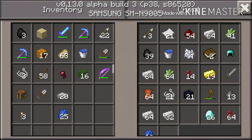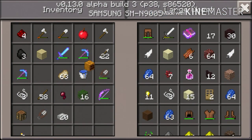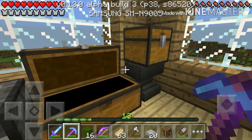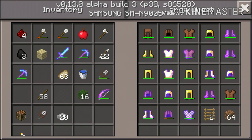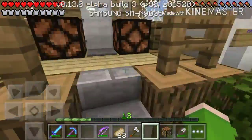Now what I need to do is put all of this back and clear my inventory. You can't put that there. There we go — we still have our Night Vision potion, which is really cool. So let's put all of this stuff in here and go get some wheat.